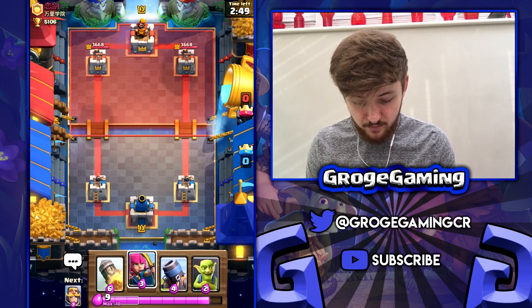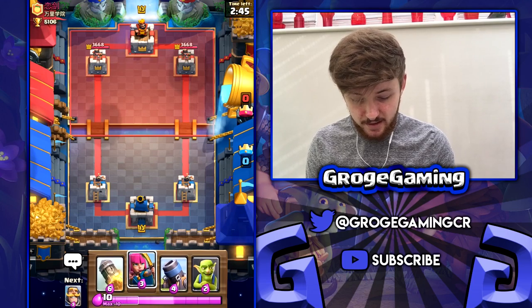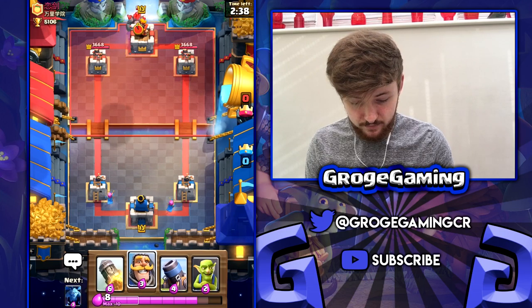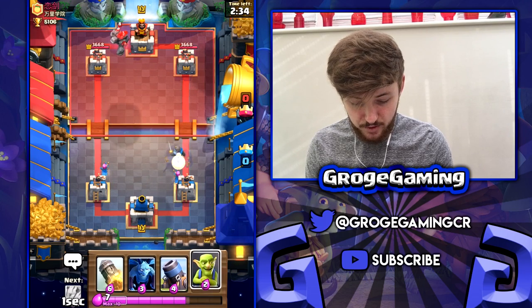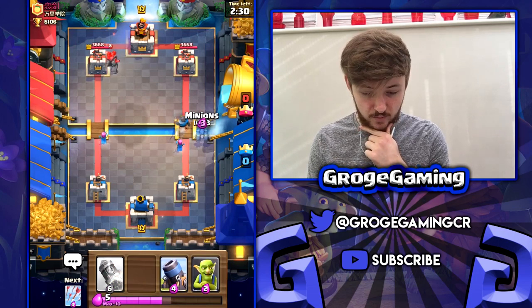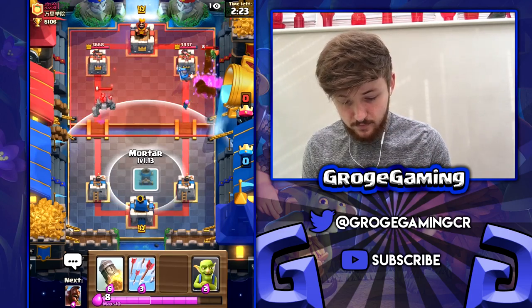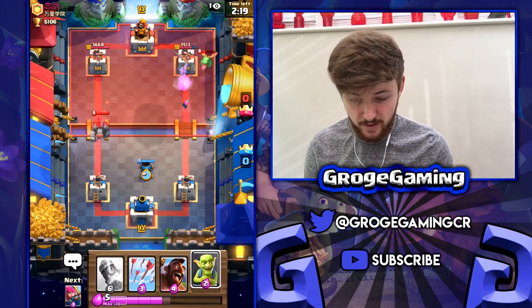The thing with this deck is you've got to figure out what the opponent's deck is first, and then you can kind of go in with the hog or the mortar, whatever fits well. We need to get some kind of hog push going but it doesn't look like we're going to be able to. We'll try and form some kind of a push and see what he does — not ideal for us at all, but we'll just see what we can get going.